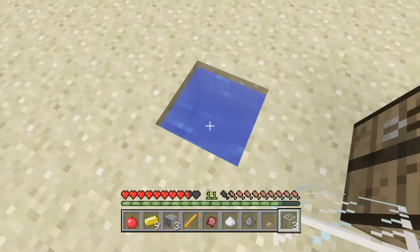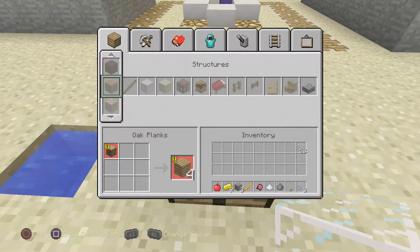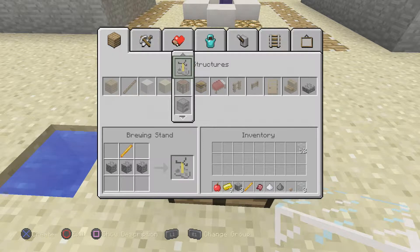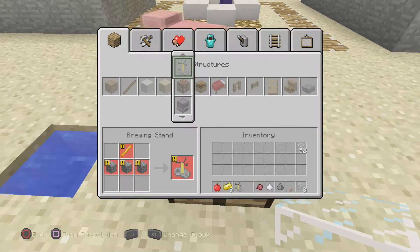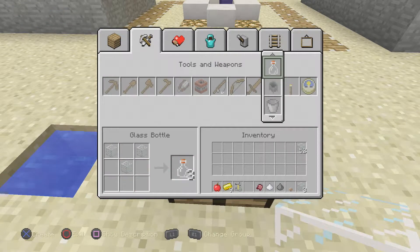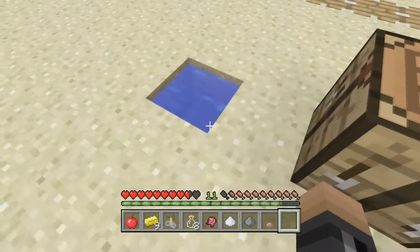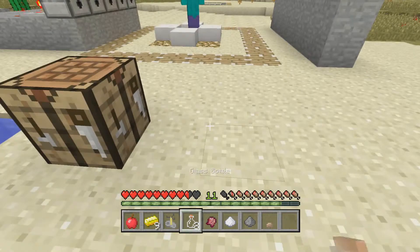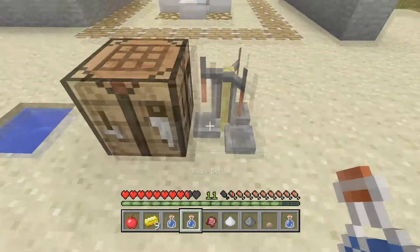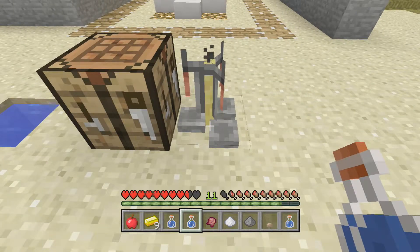Now it can't be stained glass unfortunately, it has to be just standard. You need a small pool of water. So I'm just going to hop straight into it and show you what I need. The first thing we're going to do is get a brewing stand — so we have that — and then I need to get some glass bottles, just three bottles, that's all I need.